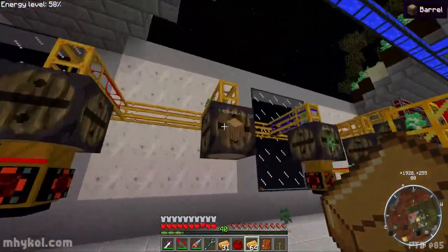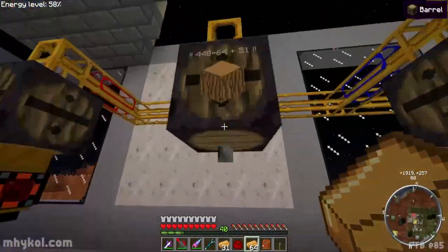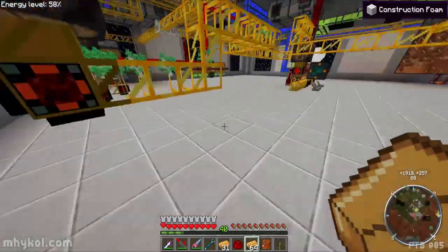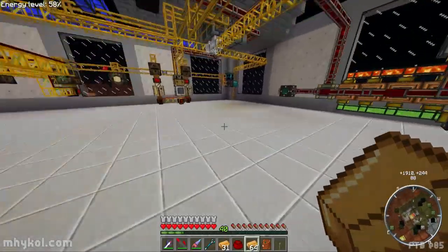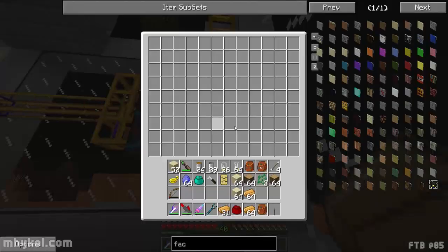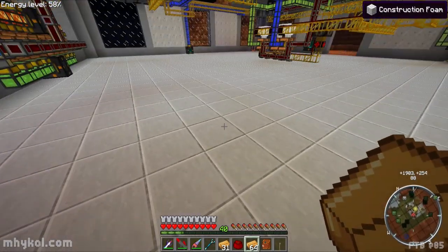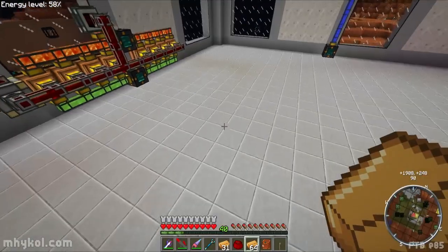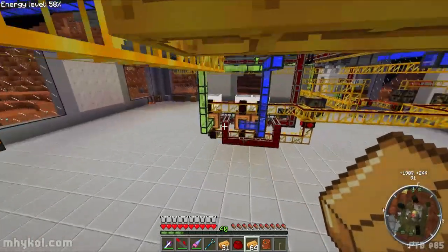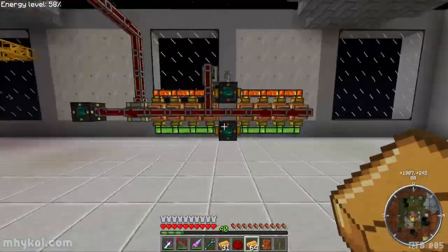Let's grab a stack of wood - two stacks of wood, why not. There's saplings all over the place. I need to fix lighting in here too, I keep getting monsters. One thing I did learn though - this construction foam, that's what this floor is made out of - it's impervious to creeper damage. I had a creeper blow up and it didn't do any damage to the floor, just ruined a couple pipes up above.